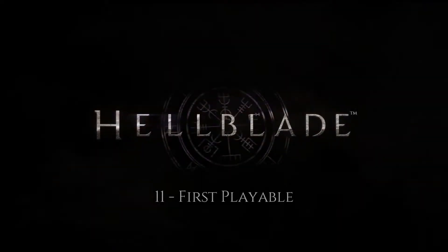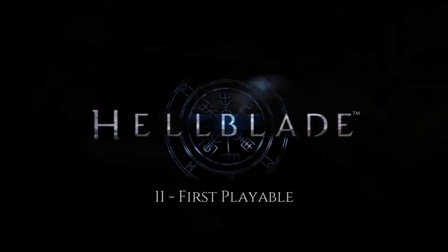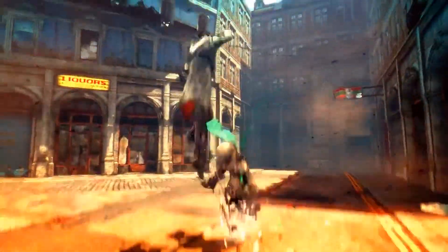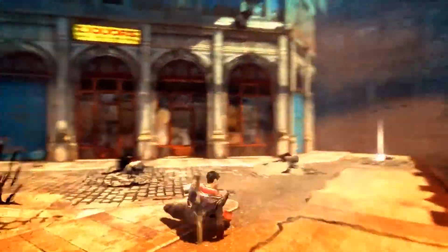We are now approaching the most important phase of development so far, where we will define how Hellblade will look, feel and play. The goal is to create a small section of the game, about 10 to 15 minutes in length, to a near finish standard. This is what we call a vertical slice, and it's something that we've done for all of our games, but this time the stakes are higher.